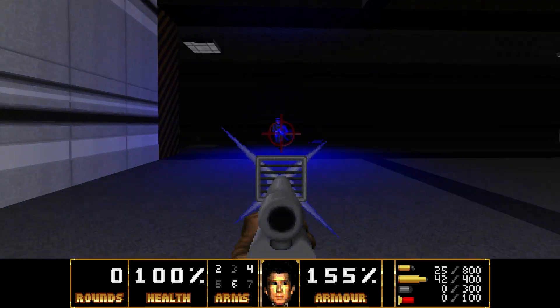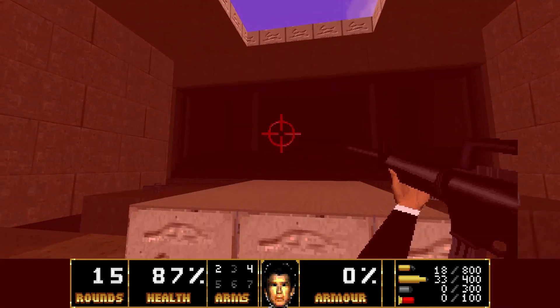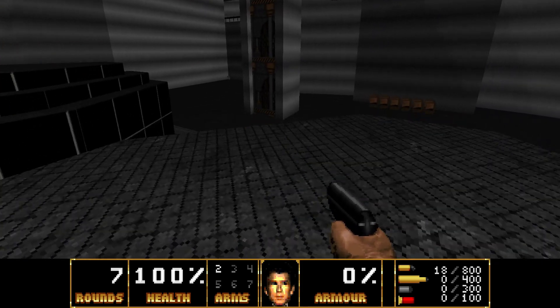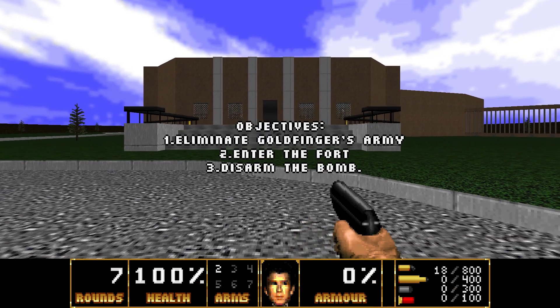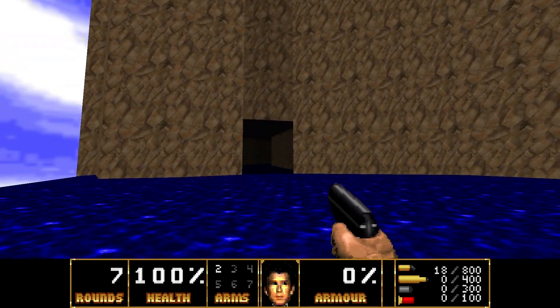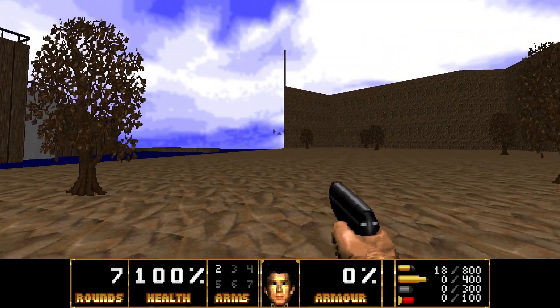Once you beat the official GoldenEye levels — and yes, they've recreated all of them — the devs have loaded the back end of the wad with other Bond movie-inspired maps. These include everything from a Goldfinger Fort Knox to a Live and Let Die island map, all with movie-themed MIDI tunes. Unfortunately, these are some of the worst maps in the mod. They're just as broken as anything else, and bottom line, they're just not interesting to play.